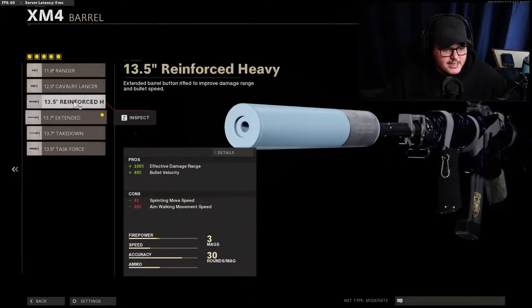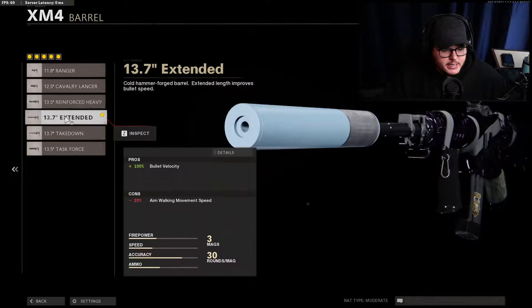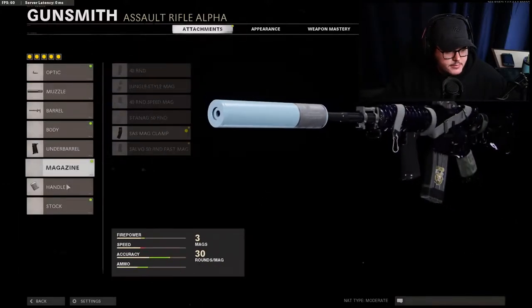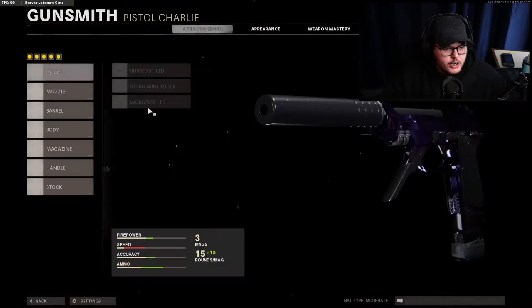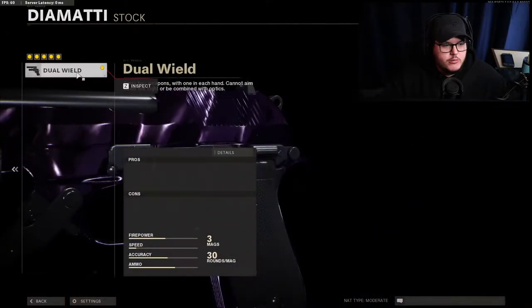Reinforce Heavy so you can have that extra damage range and bullet velocity — actually just bullet velocity, you don't really need the range necessarily. The Extended has less drawbacks, definitely go with Extended. Then I have the Field Agent Grip so you have recoil control, no magazine, and then Airborne Elastic again — it's so nice. I know sprint-to-fire is low but usually if you're up close you swap over to the dual wield Diamantis.